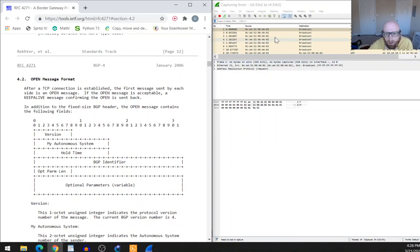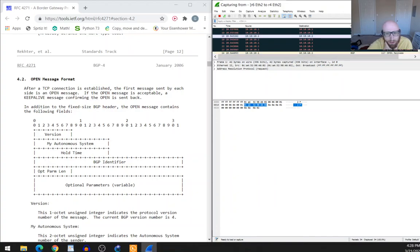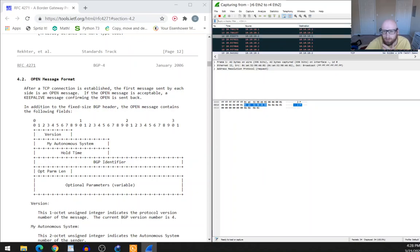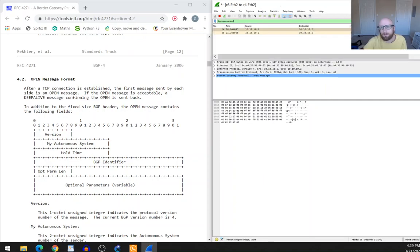In Wireshark, a BGP Open message is type 2. Let's filter for BGP Open messages. Here are our Open messages.